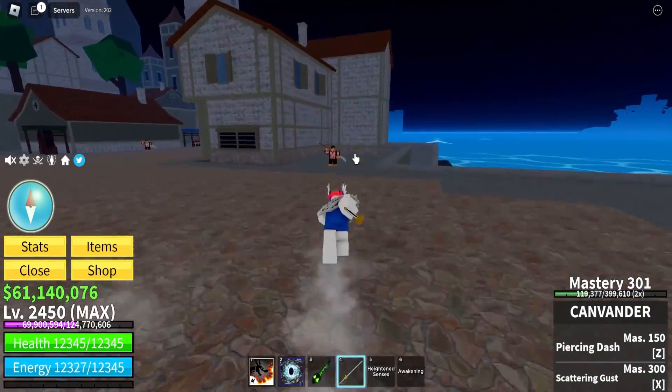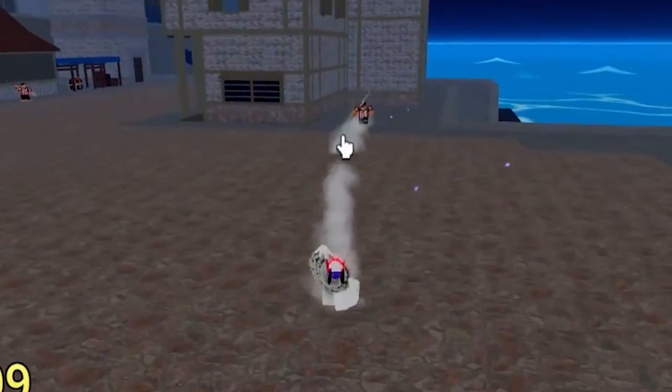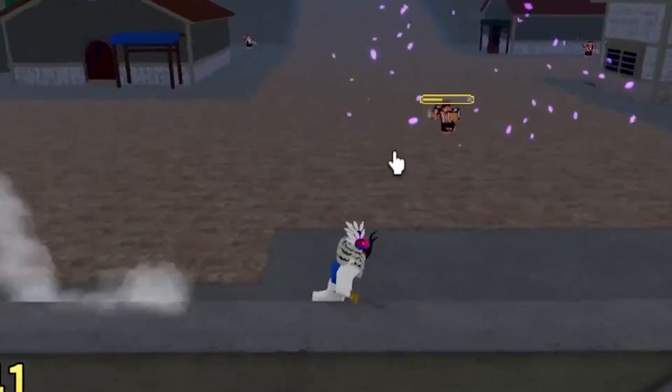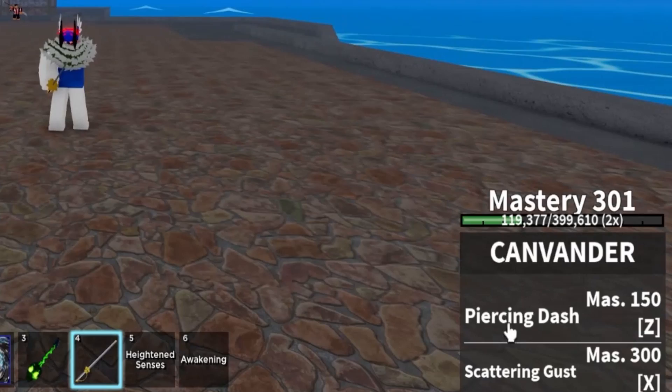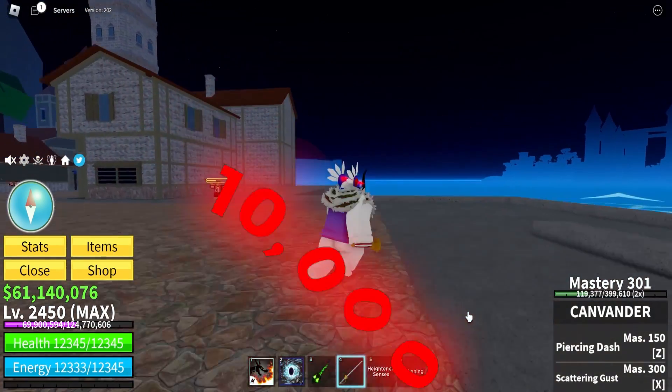It's a quite unique sword with pretty sick abilities. Look at this - we got an NPC, and if we do this, look at that. We also got cool slashes like this. These two abilities right here are a 10,000 damage combo. It's pretty insane.